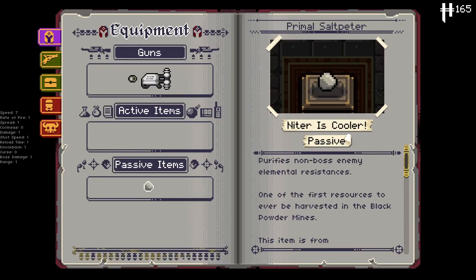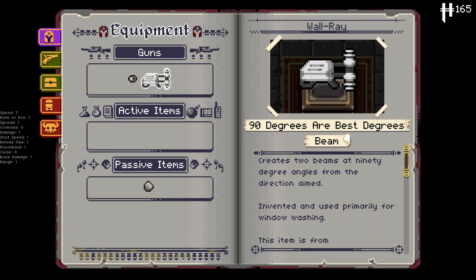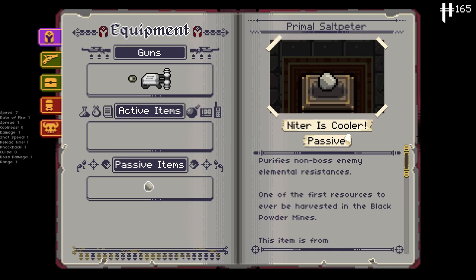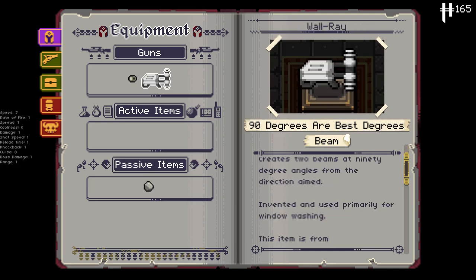We got the Primal Saltpeter here, one of the first resources I've housed. It basically purifies non-boss element resistances — it means we can use a fire weapon on a fire enemy and it should still kill it. And then we also got the Wall Ray as well, which is a Nevernamed beam weapon.